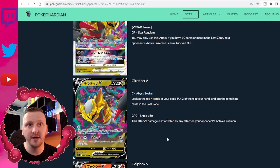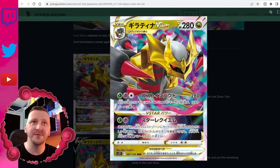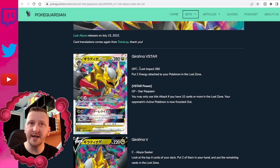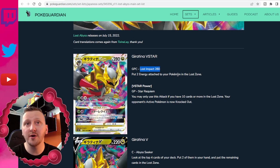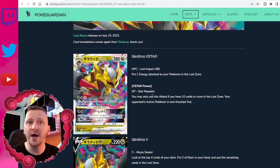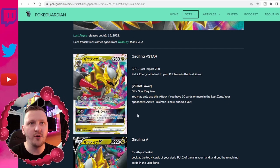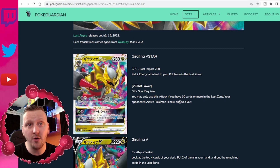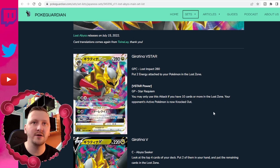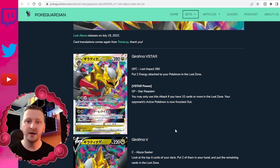Then we have the gorgeous Giratina VSTAR card — an amazing design. The Lost Impact attack does 280 damage but puts two energy attached to your Pokémon in the Lost Zone. Then the VSTAR Power — Star Requiem: you may only use this attack if you have 10 cards or more in your Lost Zone. Your opponent's Active Pokémon is now knocked out. So you basically one-shot any Pokémon — you just need those 10 cards in the Lost Zone, and using the previous cards we mentioned, you should be able to do this.